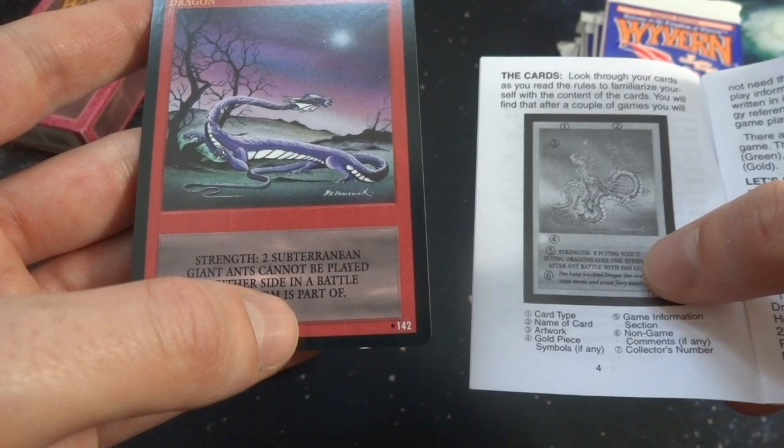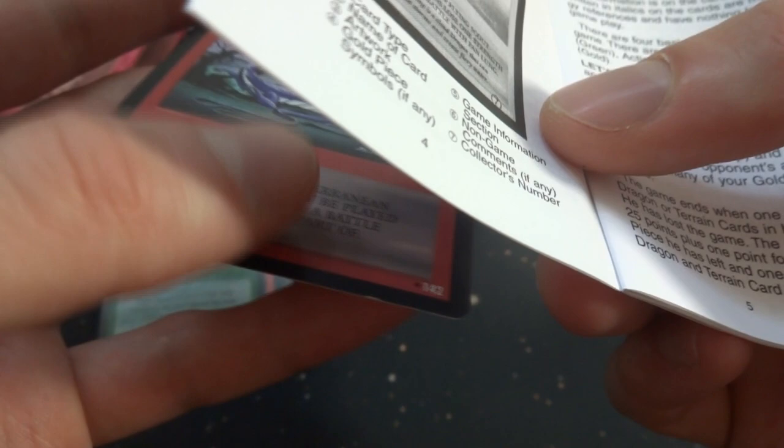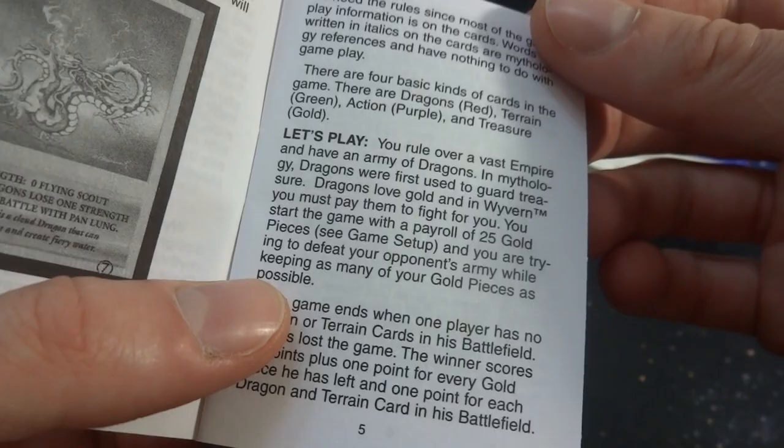The Tatzelworm is part of the subterranean worms — interesting. Non-card comments if any; nothing below it, so that's like the flavor text, and then the collector's number is down here — 142. I'm not sure how many are in each set. As you play, you rule over a vast empire with an army of dragons. Dragons love gold, and in Wyvern you must pay them to fight for you. You start the game with a payroll of 25 gold pieces.